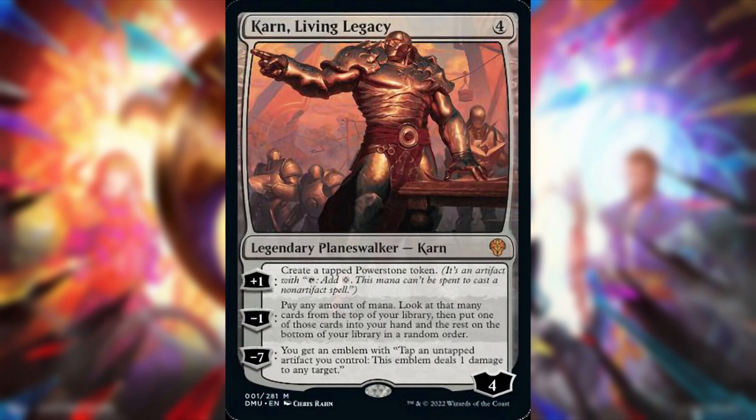People are calling this maybe one of the worst planeswalkers ever printed. It doesn't protect itself, it gives you tapped things you can't use right away, it's just so slow, and the ultimate only deals one damage. Maybe we're wrong, but it seems bad. Karn Living Legacy didn't live up to the legacy on this one.